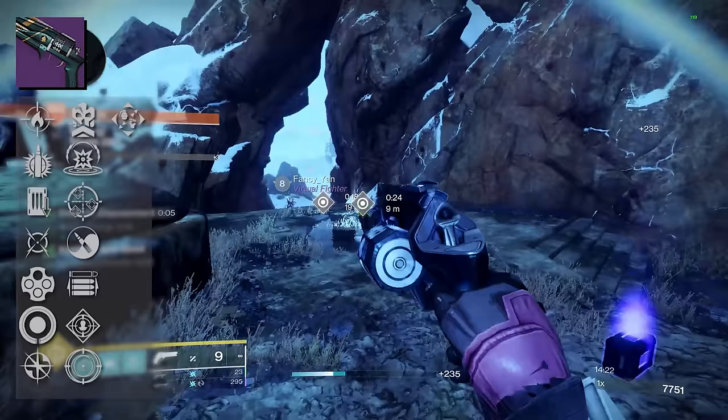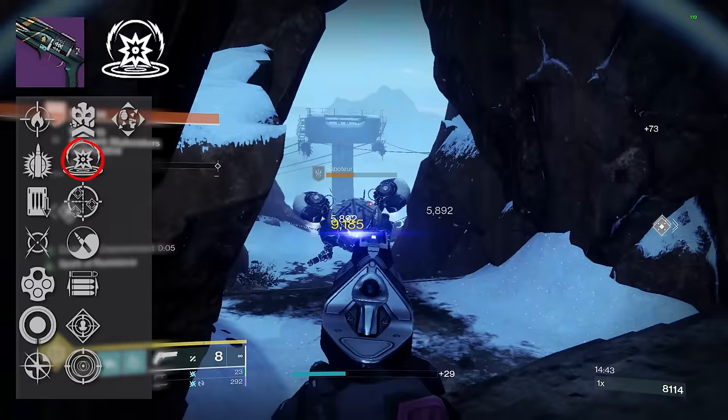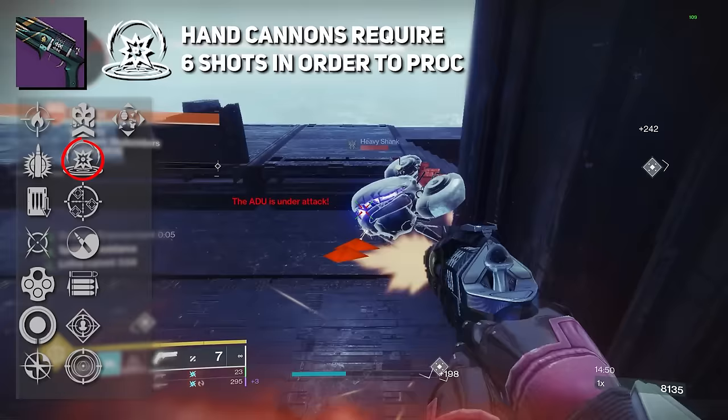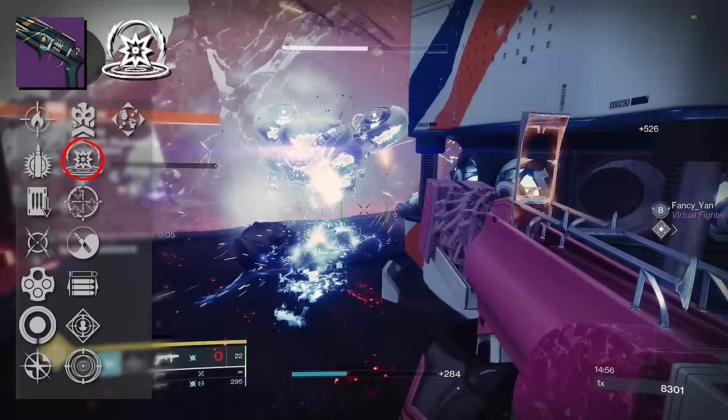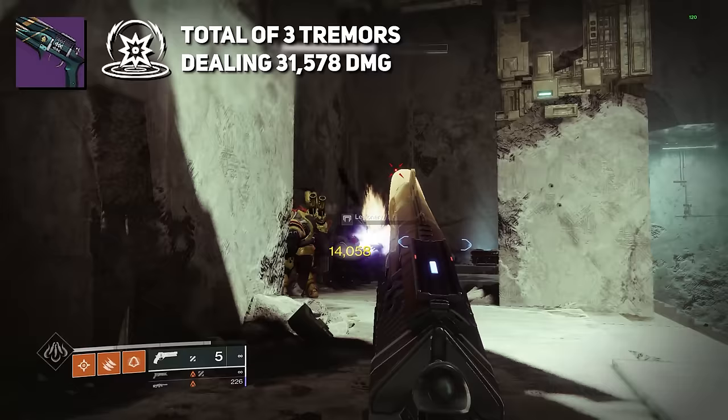Looking at the perks in our fourth column, the one we're immediately drawn to is Kinetic Tremors. I am a big fan of Kinetic Tremors. Dealing sustained kinetic damage to a target will emit a shockwave that damages nearby targets. In hand cannons, this requires 6 shots to proc — essentially half of our base magazine, taking just over 2 seconds. Each tremor deals 10,526 damage at Coral, for a total of 3 tremors at 31,578 damage.